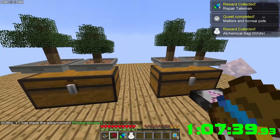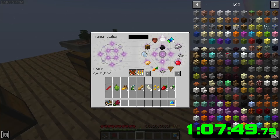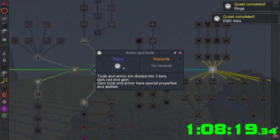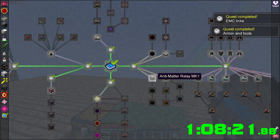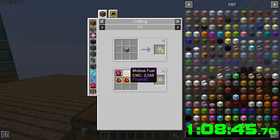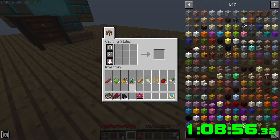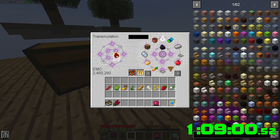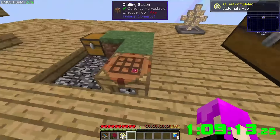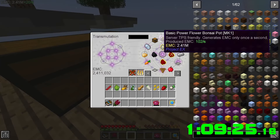It gives us a repair talisman and an alchemy bag. Repairs nearby players' items when on pedestal — cool, don't care right now. Making one of these pickaxes would make the most sense — dark matter fuel, coal. Let's grab the philosopher's stone, throw that in here — Mobius fuel. Oh wait, we can't craft that any further.